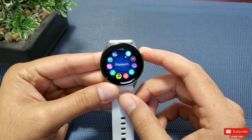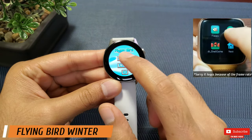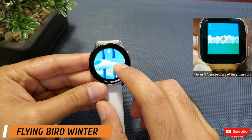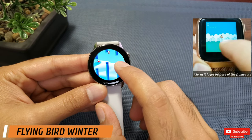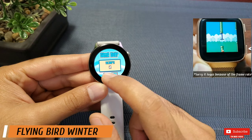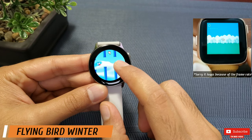Starting the countdown at number five is Flying Bird Winter, developed by Mycolo. It's just like the classic Flappy Bird game. It's definitely harder to play on the Galaxy Watch Active versus the Fitbit Versa — the bird doesn't jump high enough and the ascent and descent of the bird is faster, making it more challenging to score.